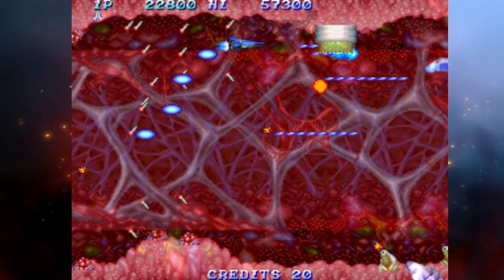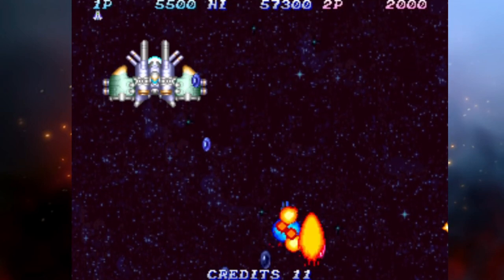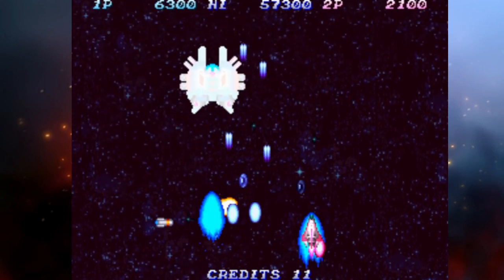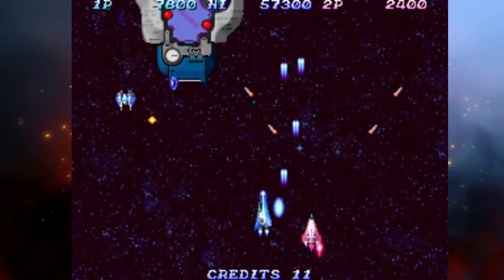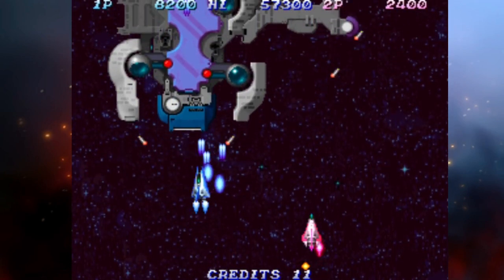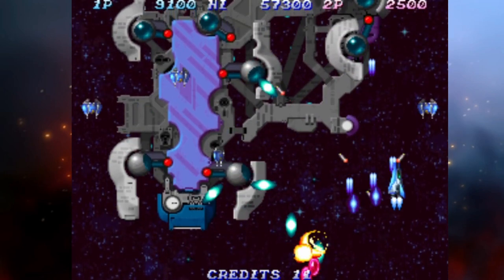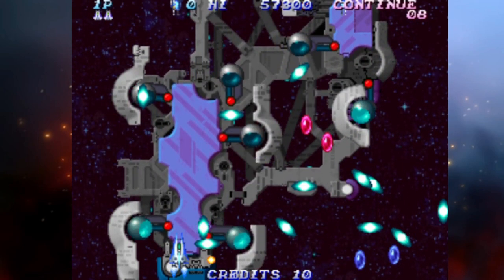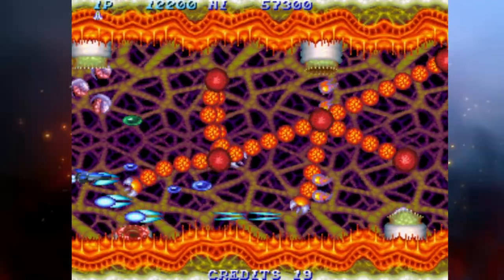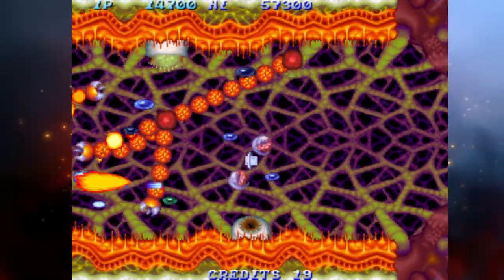The game mixes up the combat a bit from its predecessor. The little ships that increase your firepower, known as options in the first Salamander, make a return. However, in Salamander 2 you can use them as projectile weapons that cause heavy damage to your enemies. Anyone who has played a shoot-em-up knows you have to kill everything in sight while avoiding bullets and environmental dangers, and Salamander 2 is no different. I always enjoy these games a lot more when I'm fully powered up.